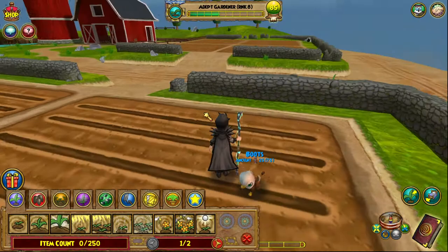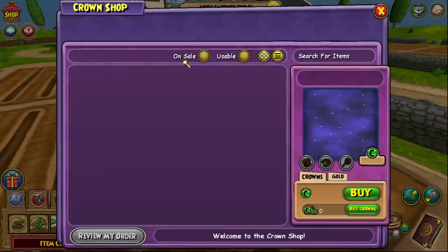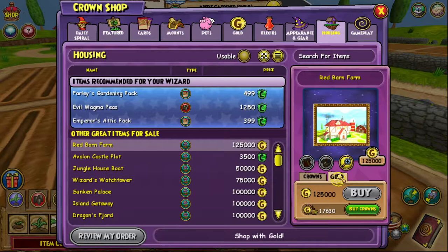I strongly recommend getting the Red Barn Farm, which you can see in the Crown Store. You can buy this with gold — I strongly recommend buying it with gold because it's immensely cheaper and easier. There's a gold cap at 300,000 gold, so you're going to want to use that gold when you get it, because if not it'll just hit the cap. So you might as well spend it — I just got it with gold because I wanted to start fresh for this video.